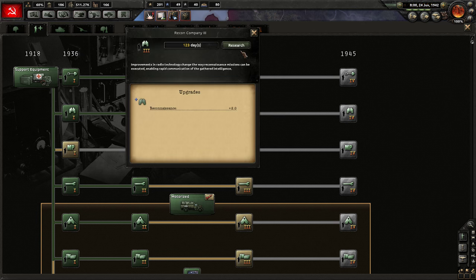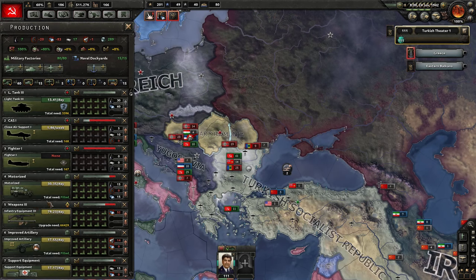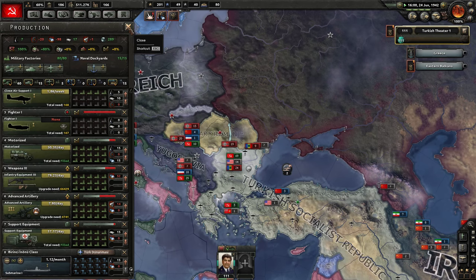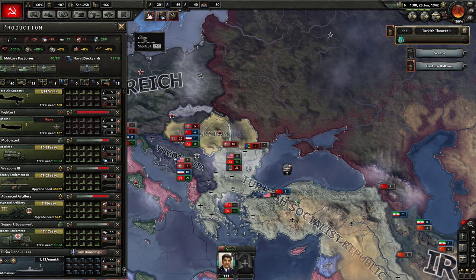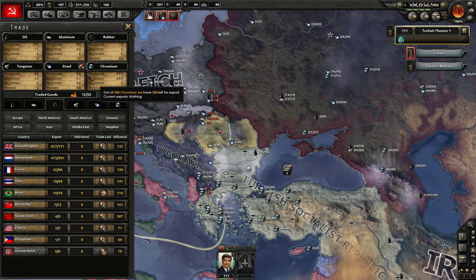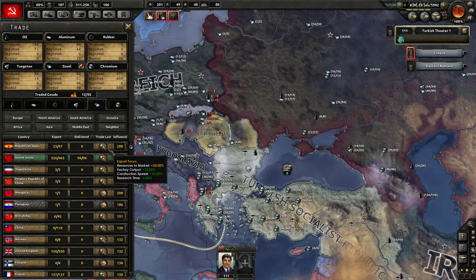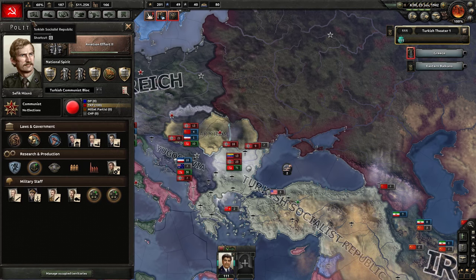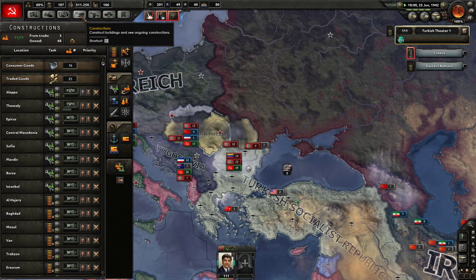Armor is good. Let's get some better recon companies, go to production, and fix up our improved artillery — let's get advanced artillery so we can improve on that. Our deficit for steel is pretty bad, so let's go ahead and trade with the Soviet Union. I don't have much of a choice at this point. Holy — the amount we need... we need 200 here. Oh my god, we lose so many civilian factories.